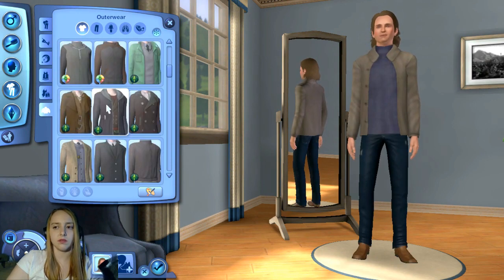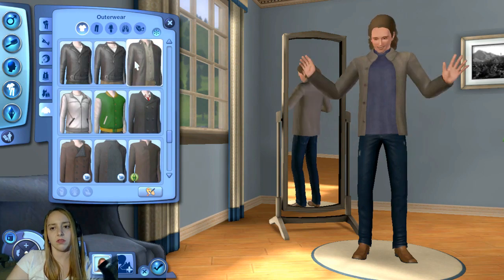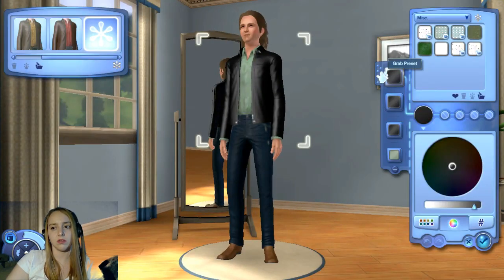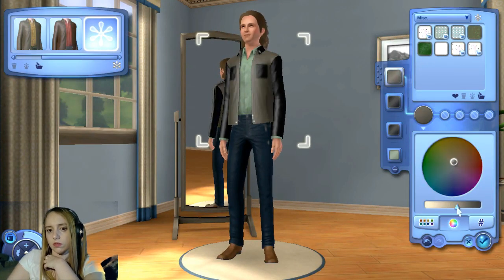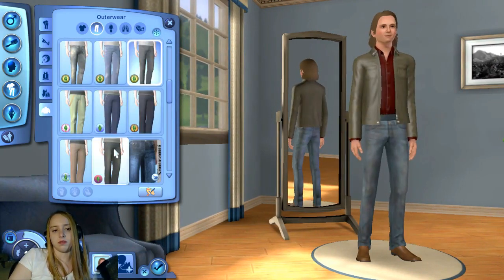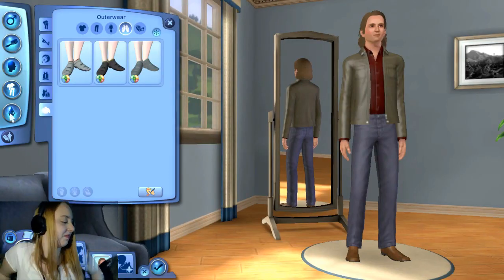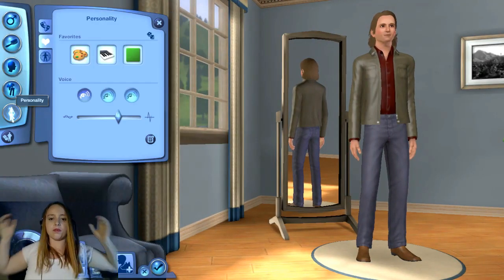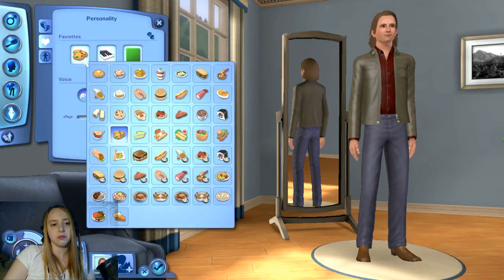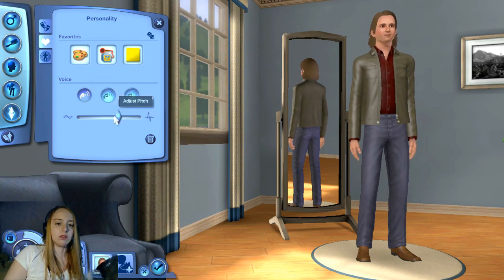For outerwear, I think I just give him the same as his normal wear — the jacket with, normally it's supposed to be like a Bordeaux polo that he wears under it, but here it's a shirt because Sims is limited and it's not perfect. So I kind of give him the same clothing that he has in his everyday life. I gave him the likes of Disney's Pop Music and his favorite color yellow. So I hope you enjoyed the video and I'll see you later. Bye!